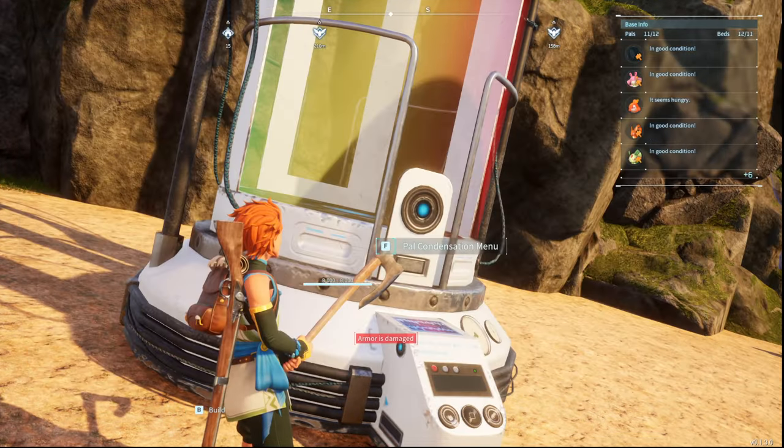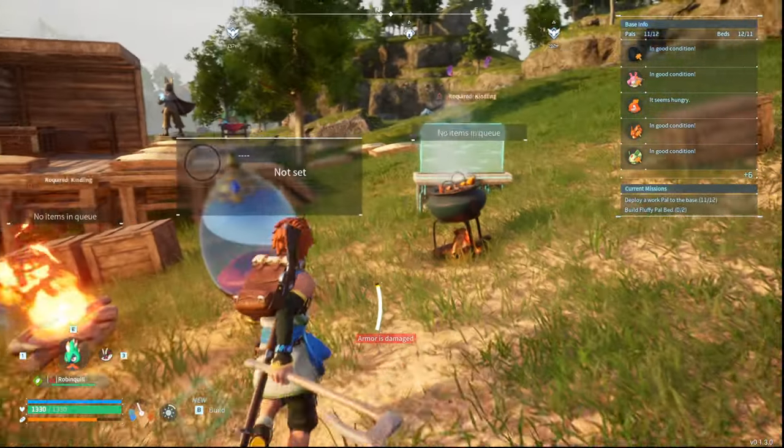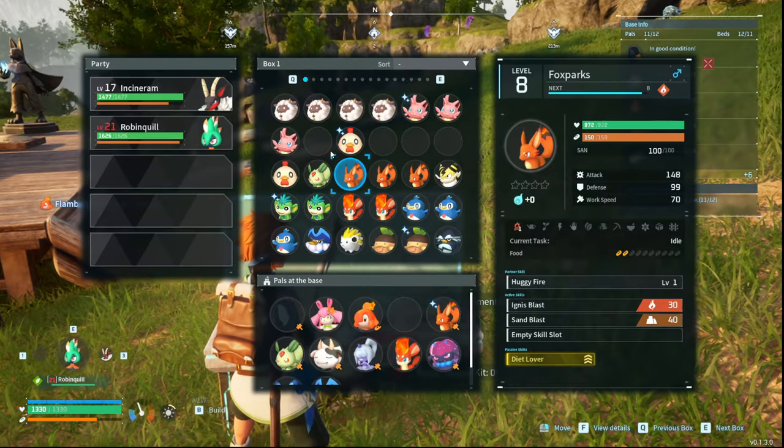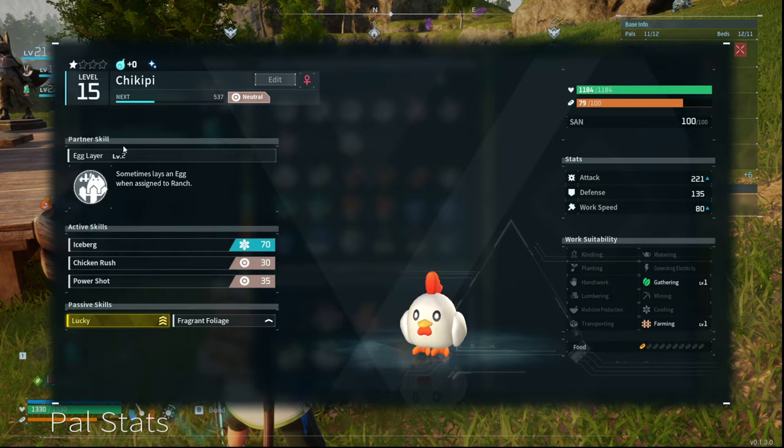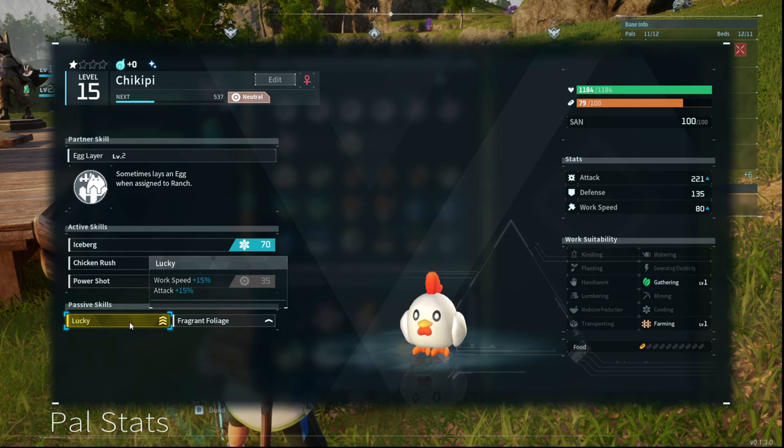That PAL has now become stronger. So when we come back over here, look at this PAL. It's now an A-layer level two, so it's going to A-layer much more quickly, which is very cool. That's what I've been using it for. And it's still lucky.